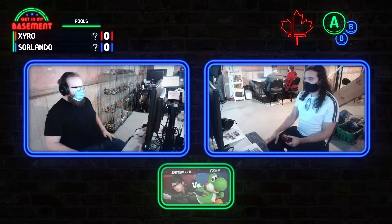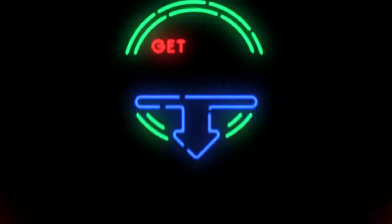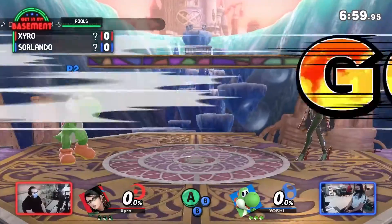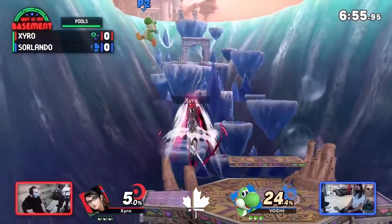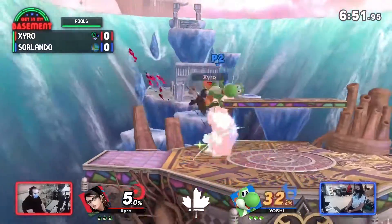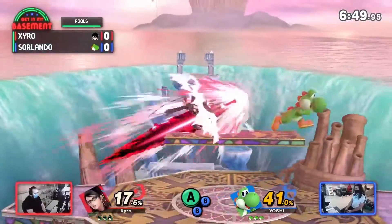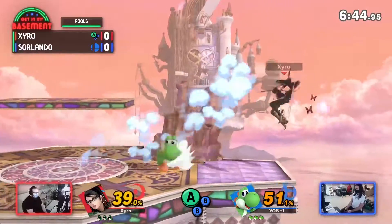We've got Zyro and Sorlando coming up now — random ditto: Bayo and Yoshi. Interesting, Zyro playing the Bayo and of course Sorlando playing the Yoshi. Zyro did mess around with Bayo in Smash 4, so he at least should know how to move around with the character and not be totally lost, like some people are when they play Bayo. He did pull it out sometimes in doubles or to sandbag in singles.